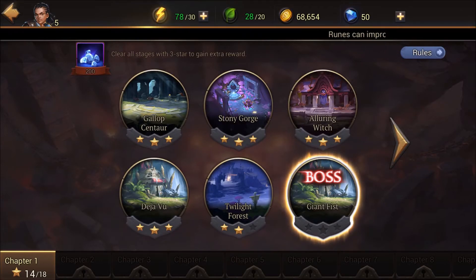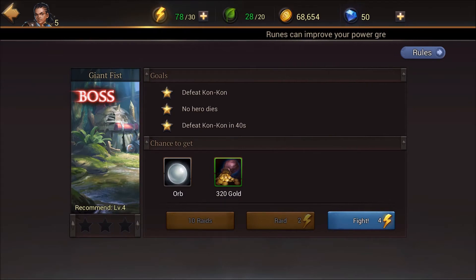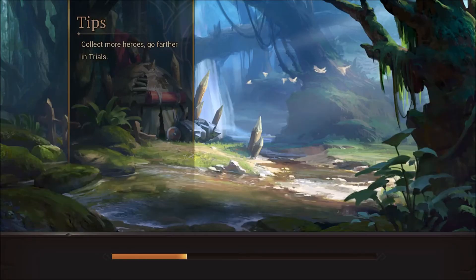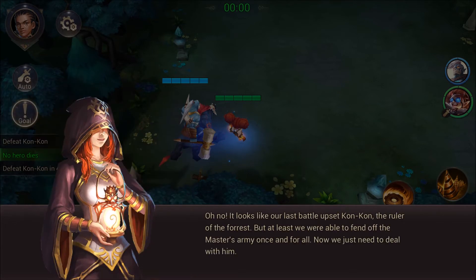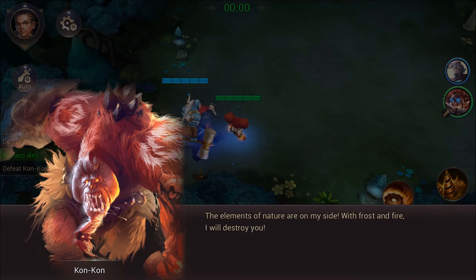Here comes the boss fight. The goals are: defeat KonKon, no hero dies, defeat KonKon in 40 seconds. KonKon says: how dare you disturb my forest, humans have no business here. It looks like our last battle upset KonKon, the ruler of the forest. The elements of nature are on my side - frost and fire, I will destroy you.